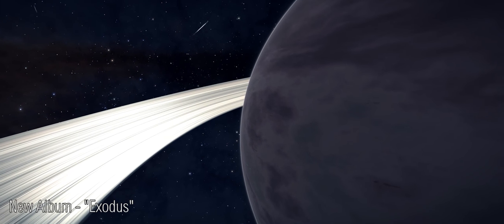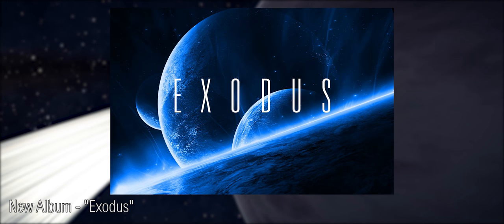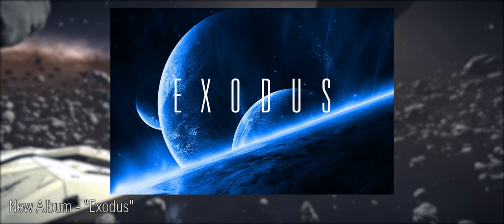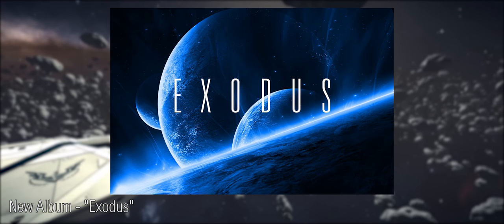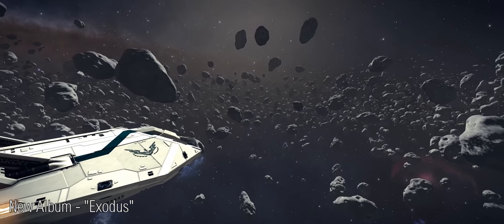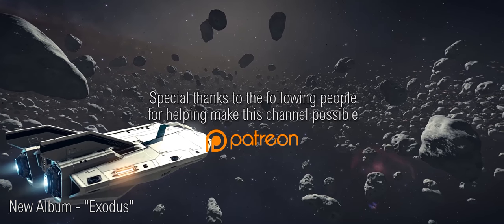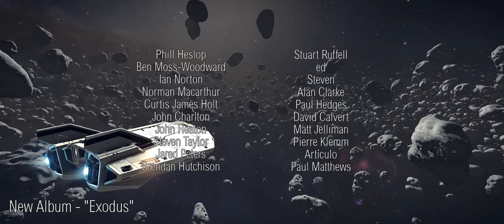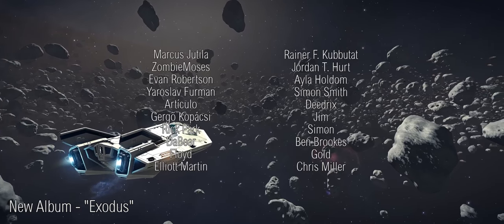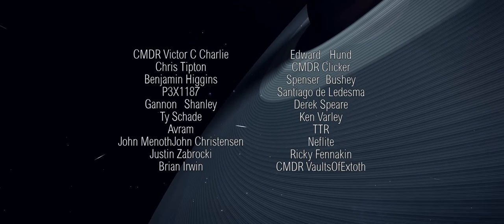For those of you who are interested in listening to music while you play Elite Dangerous, you may want to check out this rather fantastic album released by Miguel Johnson. It has some truly stunning tracks and classes the music as epic contemporary orchestral soundscapes. The album comes with 32 tracks and is very reasonably priced at just $7. What's even better is that the music comes with a Creative Commons license that allows you to use the tracks with other projects such as gaming videos. The album is called Exodus and there is a link in the video description below — well worth checking out.